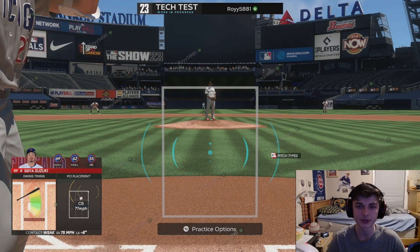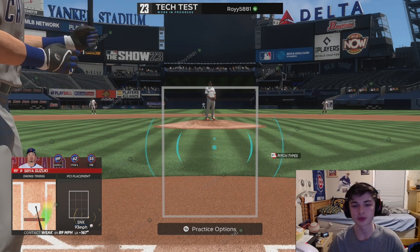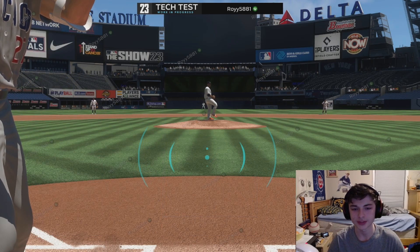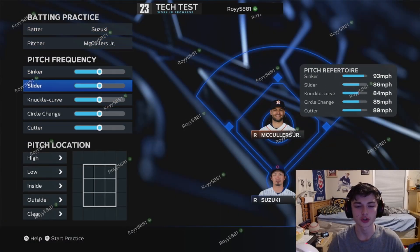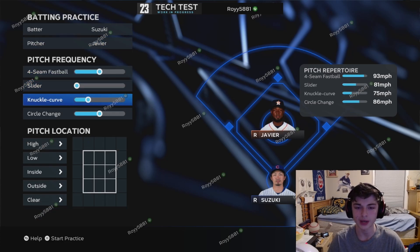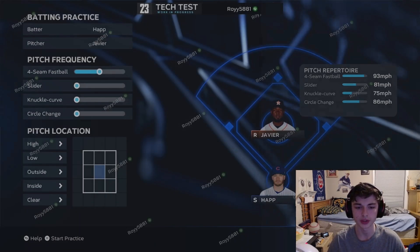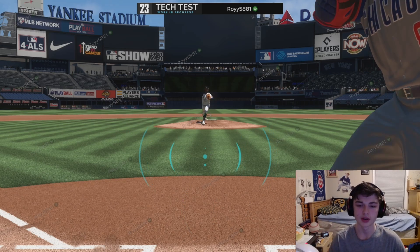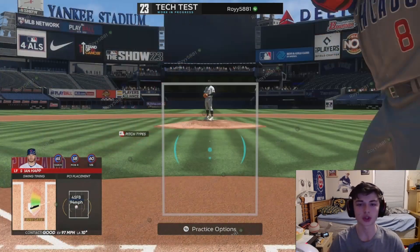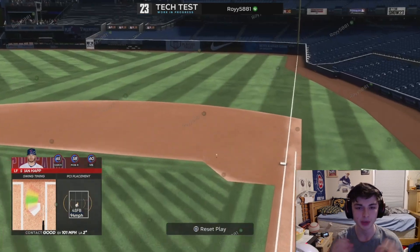DeGrom throws at like 99-100 miles an hour so you can learn how to hit it. If you're struggling on a slider, put someone with a good slider on. The only downside to custom practice is you can't use the exact Diamond Dynasty cards, so if you're struggling against one specific pitcher you can't practice with him - it's only the live series guys. But if you're struggling on certain pitch types, you can definitely load up and practice those. I was doing that after stream to see which pitches I was good at and which I was struggling with.